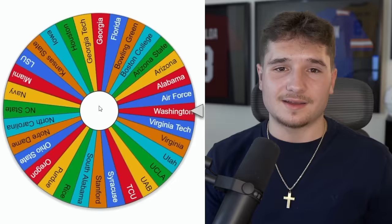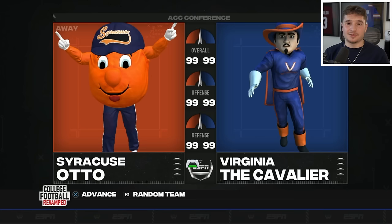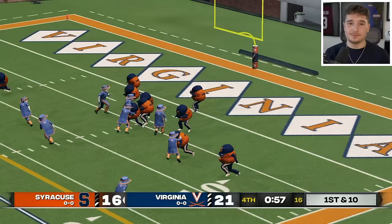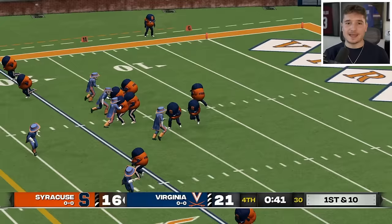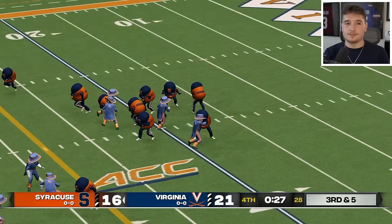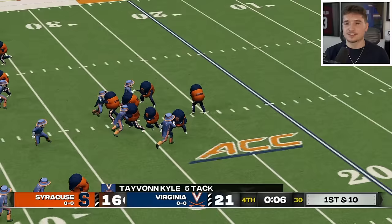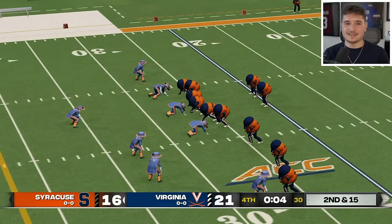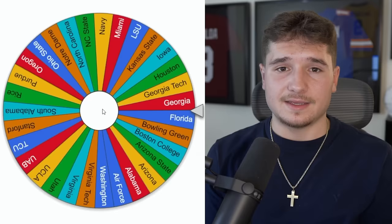Boston College is still in it — no surprise — but the wheel has landed on Syracuse, who of course has this arrow directed towards Virginia. The Orange have yet to face off against anybody and are another one of the funniest looking mascots. They're down by five points with a long way to go, but a first down keeps their comeback hopes alive. However their bad clock management costs them — they get to about the 30 with one or two plays left. On the Hail Mary, it's hard for an Orange to come down with a 50-50 ball — the Cavaliers just made a better play on it. These Virginia schools are simply not losing.